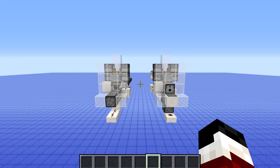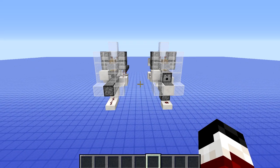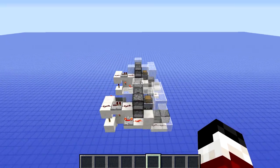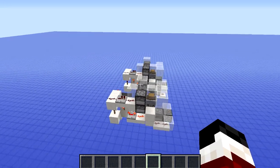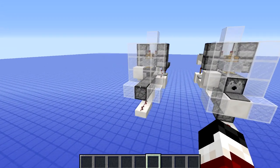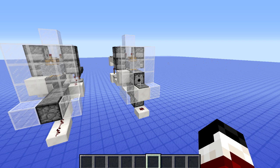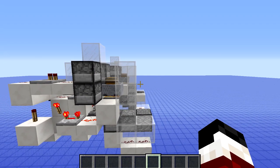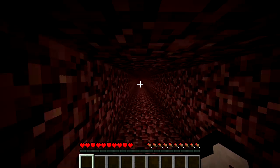Hello everybody and welcome back to another Minecraft tutorial. Today I'll be showing you how to build a splash dispenser brewery. This is a fully automatic potion stand that brews splash potions you can use by walking over the pressure plate to have a dispenser throw the potion at you. The front of this contraption is flush with the wall and ground so you can have this in a walkway where you can pick up a speed boost from the potion.